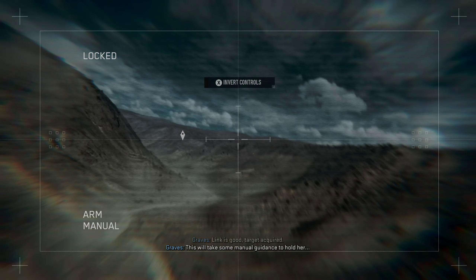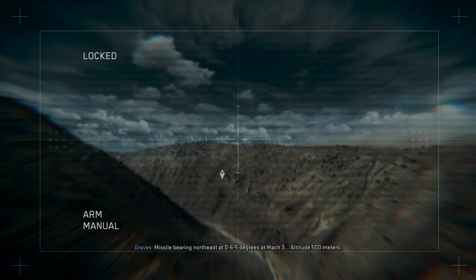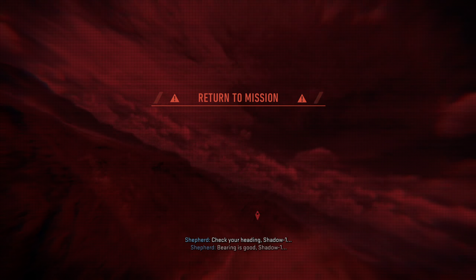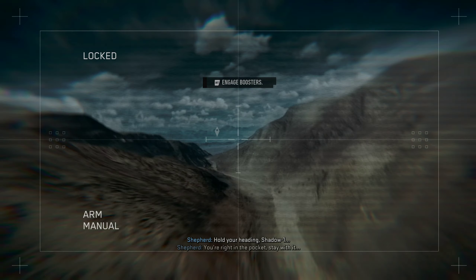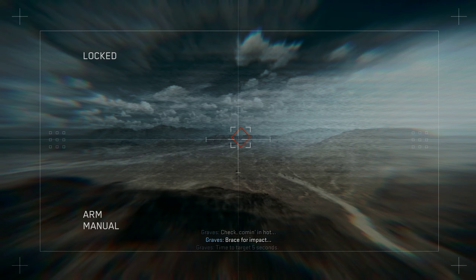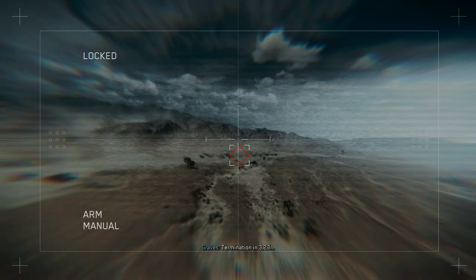Target acquired, we'll take some manual guidance to hold her. Missile bearing northeast to 065 degrees at Mach 3, altitude 500 meters. Check your heading, Shadow One. Bearing is good. Line back up on target. Hold your heading. Right in the pocket, stay with it. Coming in hot. Area for impacts. Time to target. Dang it, I missed. I gotta do that again.